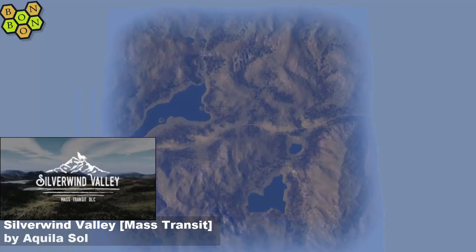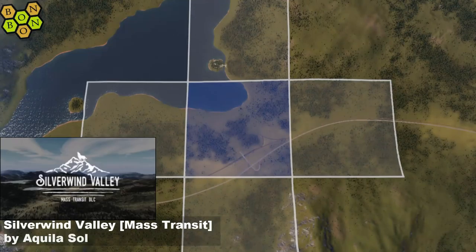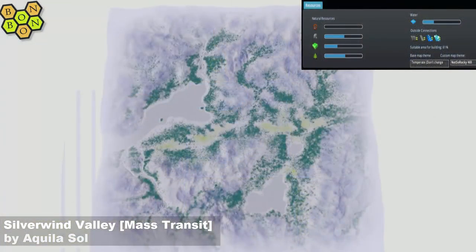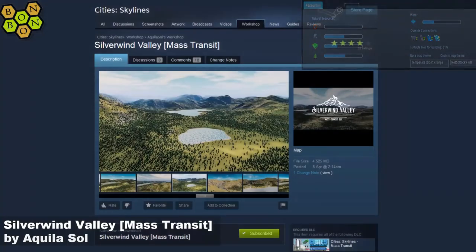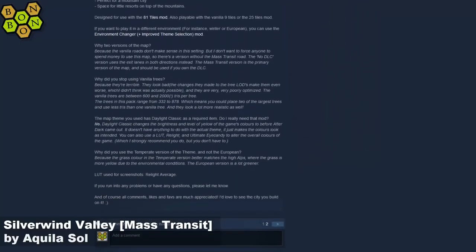Today's map: Silver Wind Valley Mass Transit by Aquila Sol. Aquila Sol is a delightful lady who we interviewed on Skylines Talk back in Episode 2. She is taking a bit of a change from her usual style here — you won't recognise this as Aquila Sol's work at all. What do you need for this map? You need Mass Transit, the not-so-rocky theme, the generic tree pack, which are way better than the vanilla ones in every way, shape and form. And there's a little bit of reading up to do, but nothing essential.